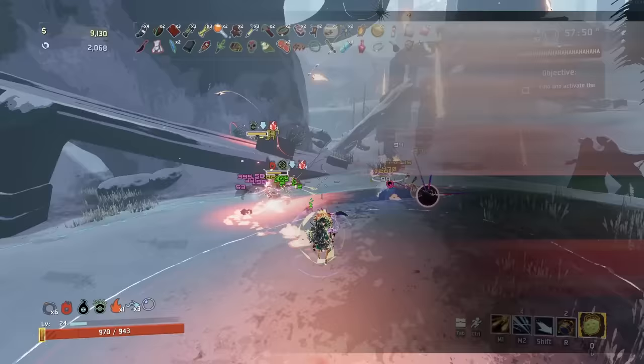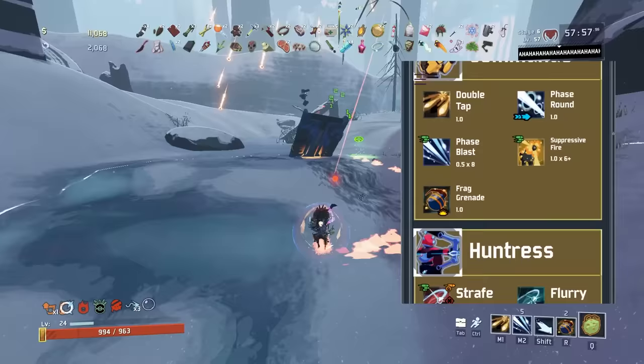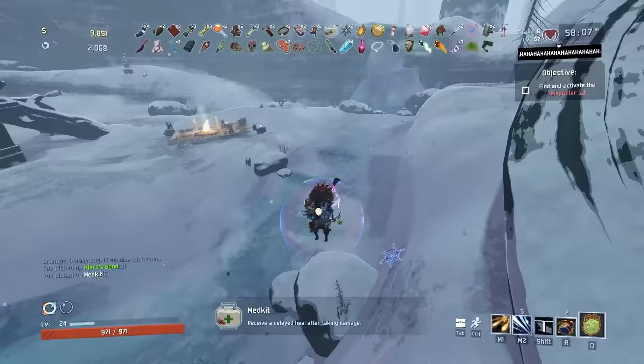The term proc coefficient refers to an invisible number that determines the likelihood of an item's effect occurring. Every ability in the game has a proc coefficient ranging from 0 to 1, with 0 meaning the item can never proc, and 1 meaning the item procs at its usual rate. The in-game descriptions for items don't take proc coefficients into account, and oftentimes are incorrect.